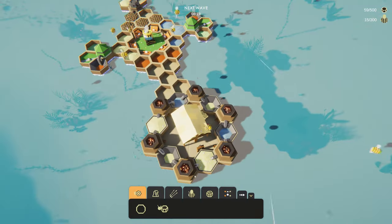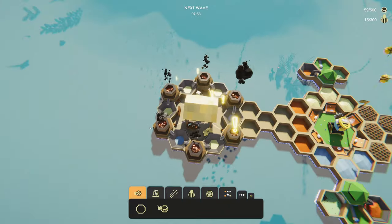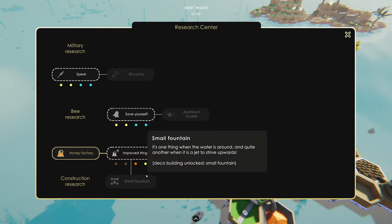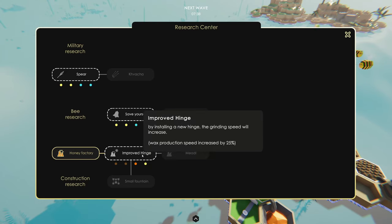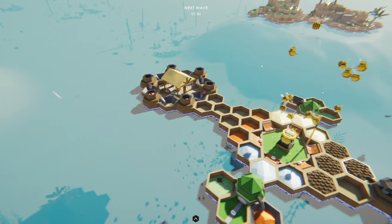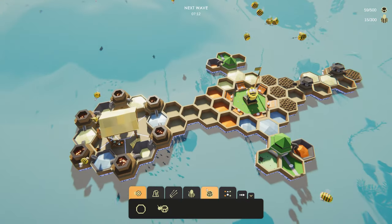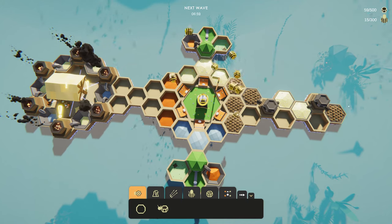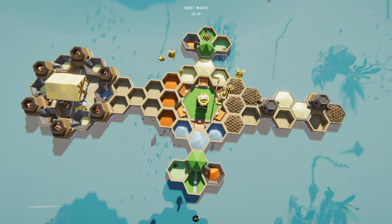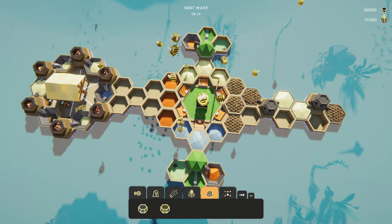You can see the little bees picking up from storage and dropping it in. Once the research center is ready it gets little exclamation marks so you know you can research something new. We'll research increasing the efficacy of our defender bees, giving them some spears - so after that everyone circling should have a spear. In terms of building storage, you only really want to build storage for things you have enough of or a lot of. I'm just going to research through here - the storage management is mainly: look at what you have too much of and build storage for it.